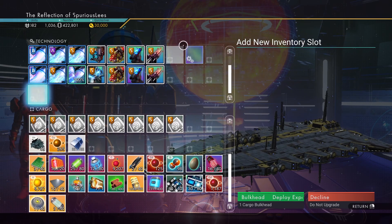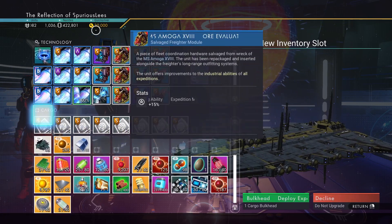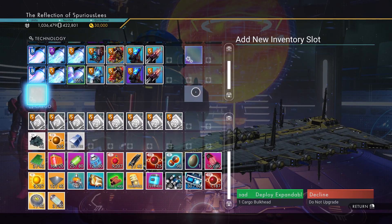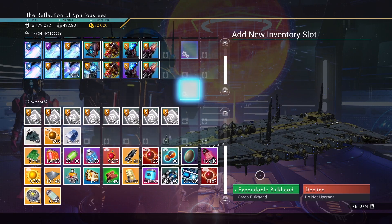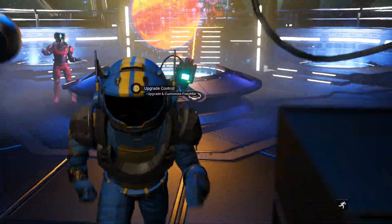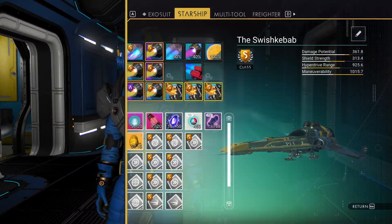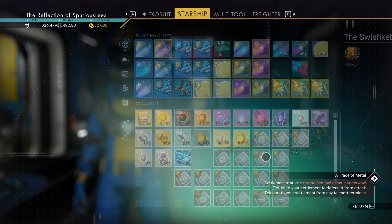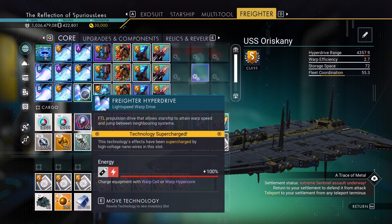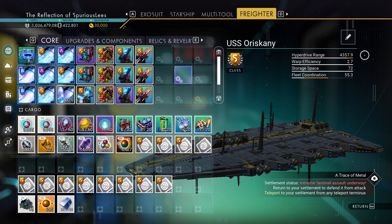This side over here is going to be our fleet stuff, and this can be our drive stuff. So I'm going to put the extra slot right there — that's number ten. Let's move the freighter stuff over here. With this here on the supercharged slot, the freighter drive itself, we've got 4,357. Let's see if we can do better.